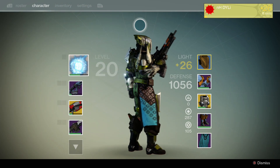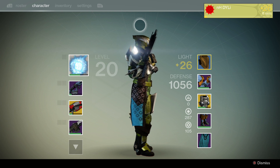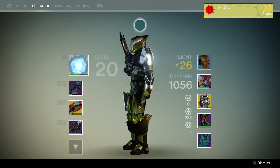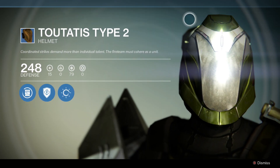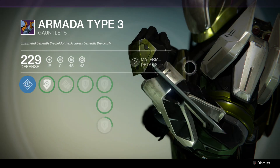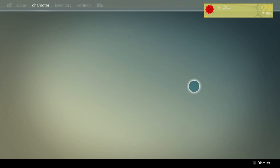The next topic is style — looking cool in front of everyone is an important part of the game. After going through each character, I concluded that number one for style goes to the Titan. The armor looks really intimidating — it has cuts and edges that look really nice. On mine, there are blades on the thighs and forearms, and it just looks really fresh.